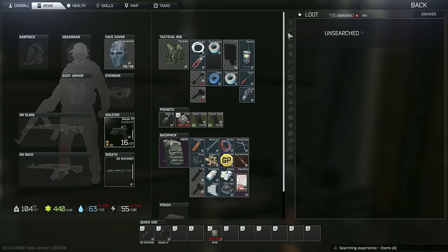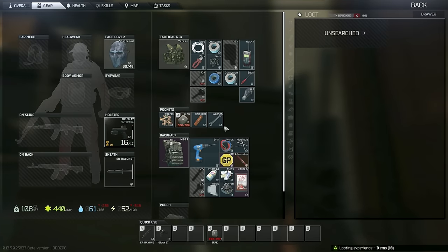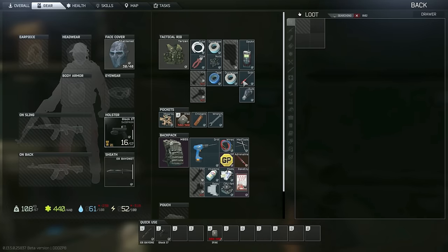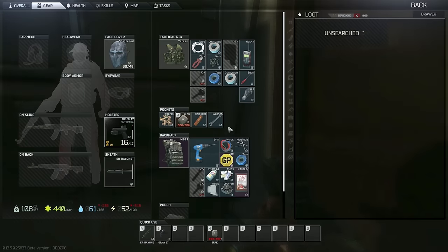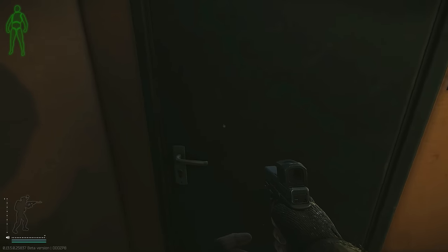Oh, we need that — let's drop extra magazines, drop the grenade, take that. We need that drill for an upgrade. Spark plug I do not need. Need battery — come on matches, I believe in you. I think I need that tape as well. We can drop the adrenaline. Another T-plug. Sadly again no matches, but it's not the end of the world.